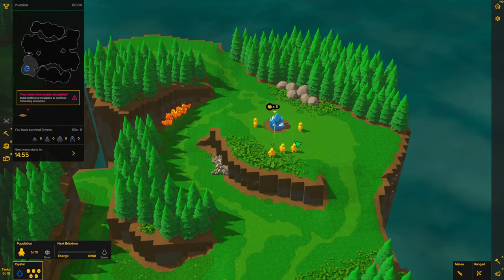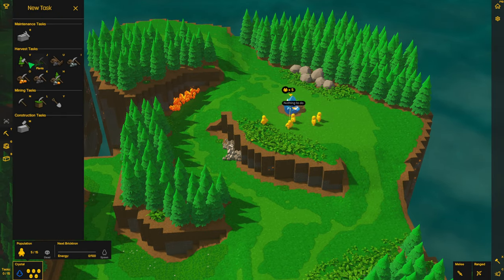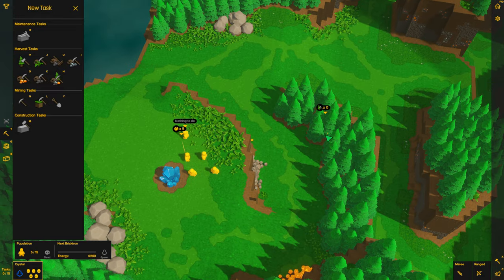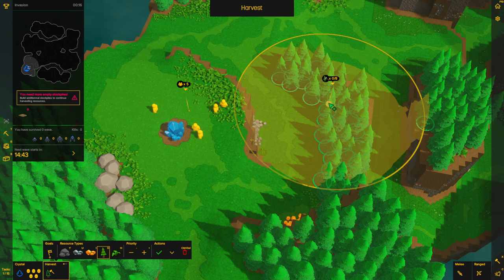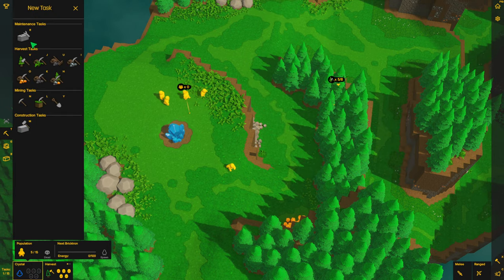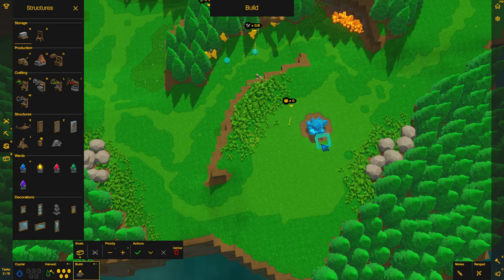I think in order to do this one I need a new task for tree collection. I've got to get rid of these trees right here to start out with. Set that and I'll build two chopping blocks — there and there. Some stockpiles in this area over here as well.